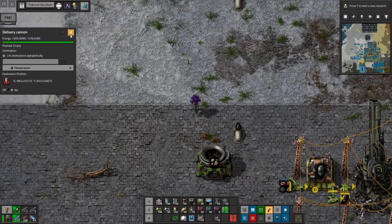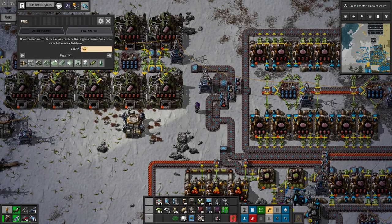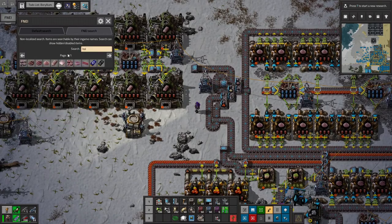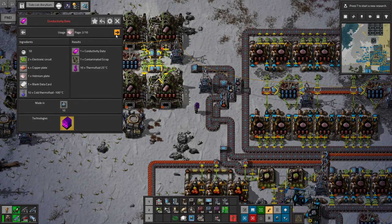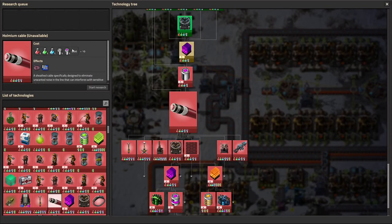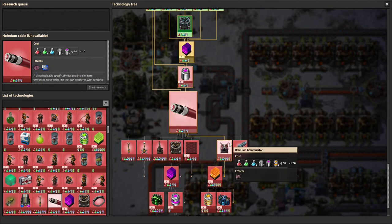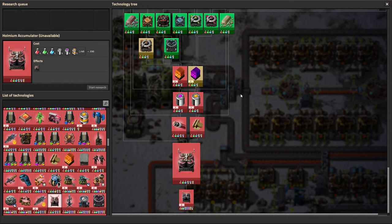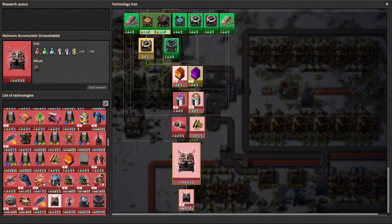Maybe they're worried they'd explode upon landing. In any case, we have our Holmium plates. I actually wish I had done Beryllium first, because Holmium plates don't do much for you straight away. I can make some efficiency module fours, which would be nice to save some power. I can work on making the conductivity data and the energy science packs I need for energy science, but everything else is locked behind energy science. And Holmium accumulators, which I really want, are locked behind both energy and material science catalogs.